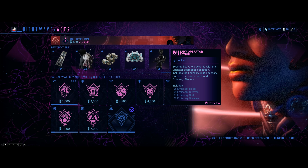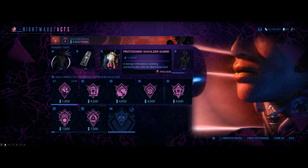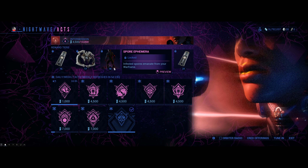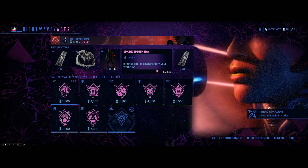One more thing: we're getting 50 credits for any duplicates. For example, if you already have the armor, the attachment, the ephemera, or the Howl of the Wolf, you'll get 50 cred per each duplicate cosmetic.